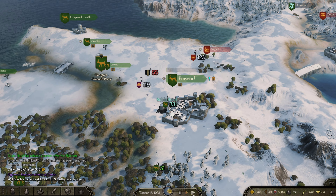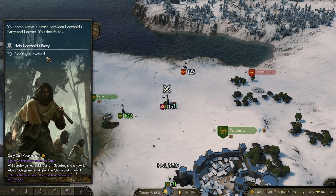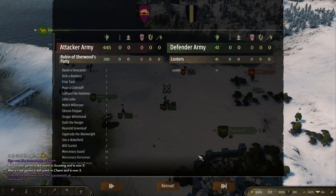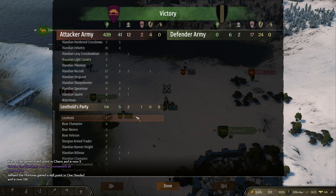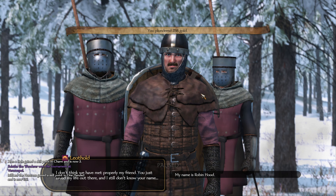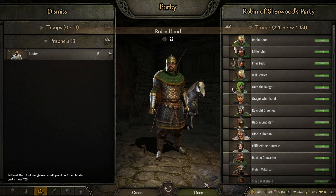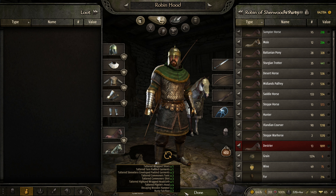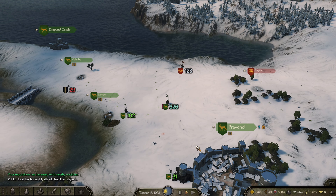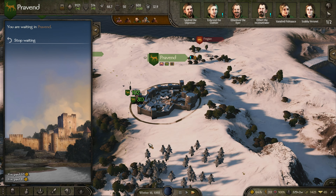Let's sally out and go get those 55 looters — try to get our boys some good XP. We'll just send troops. Lost two men — a sprout. Greetings, my name is Robin Hood. Company of the Golden Bar, we've met now. Recruit one watchman, then continue to wait.